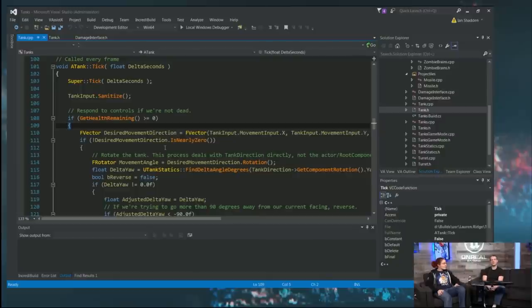It might not be a bad idea to go back to your damage interface and add a function that says whether or not you're dead — just 'is dead'. But I didn't feel it was really necessary yet. There are only two places where I'm going to check this, so I didn't need to overcomplicate it.